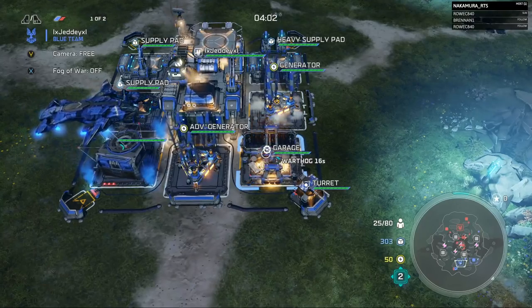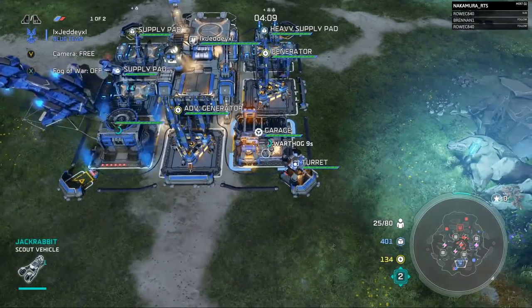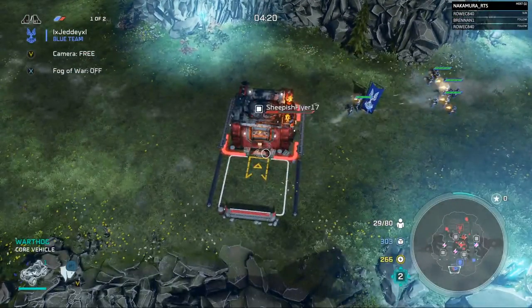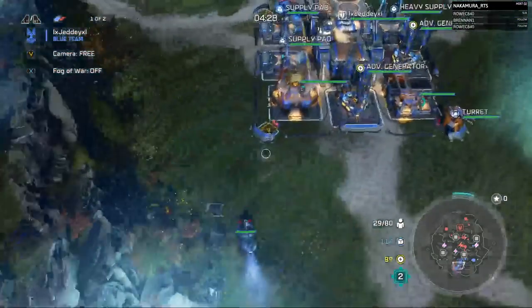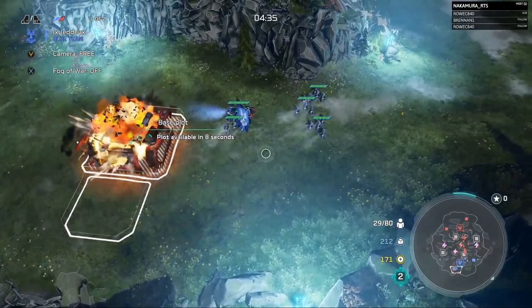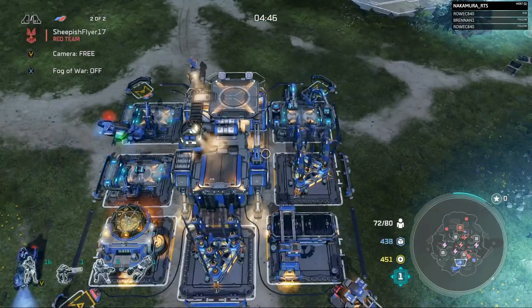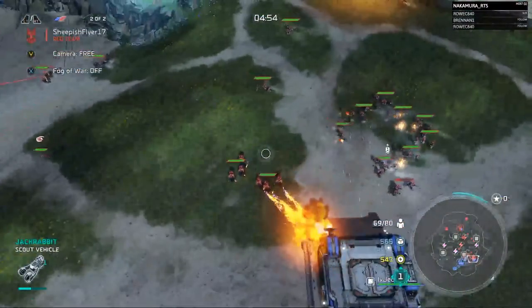Jetty goes for Warthogs — I thought he might do some cheeky Kodiaks, but Warthogs are definitely better with mobility as well as the turret. He definitely needs a second one or he will not be able to hold off this push with just one vehicle. Sheepish's mini base is going down. If Sheepish had built a supply pad on that mini base he could have gotten around 50 extra supply from it before losing it. Army population is now 72 to 29. Sheepish is about to push onto Jetty's front door — Jetty may have ODSTs at this point. Timing's going to be tight.